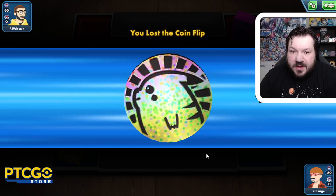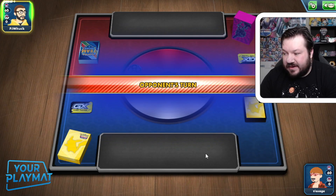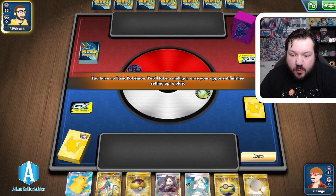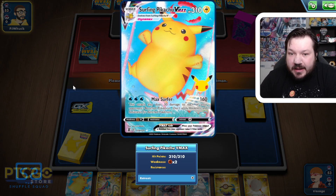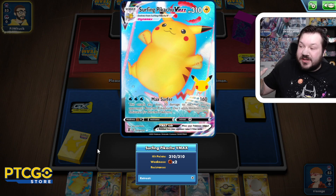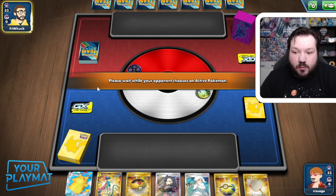We're going to call the coin flip here, and we lost the coin flip. We're going to be playing against our good pal PJ from the Shuffle Squad. We don't have any basics, so we're going to have to put this hand back into the deck. We're hoping to get off this Surfing Pikachu VMAX. There's Surfing Pikachu, there's Flying Pikachu — we're going with Surfing Pikachu today.